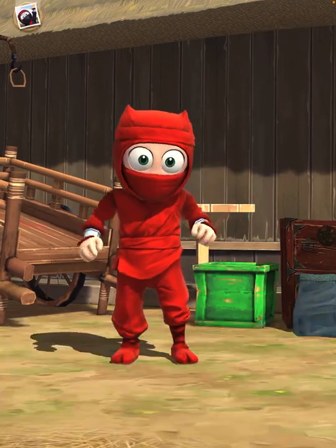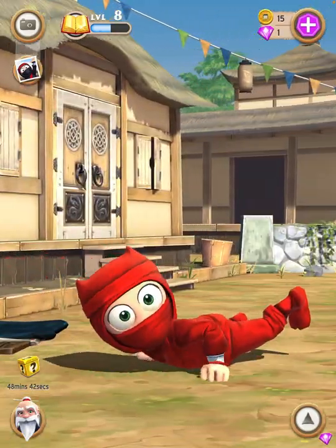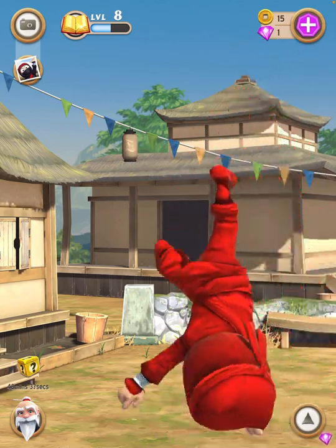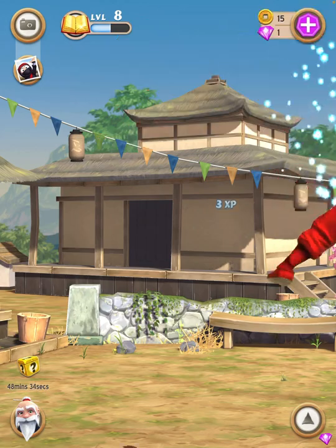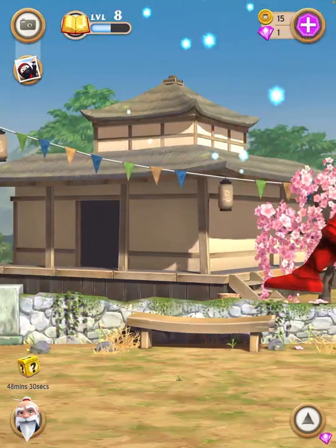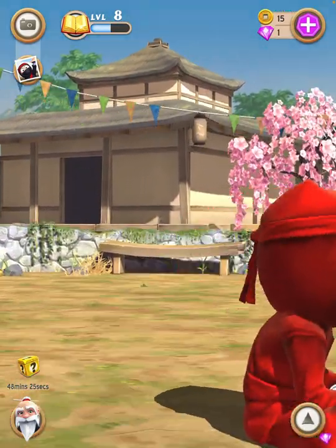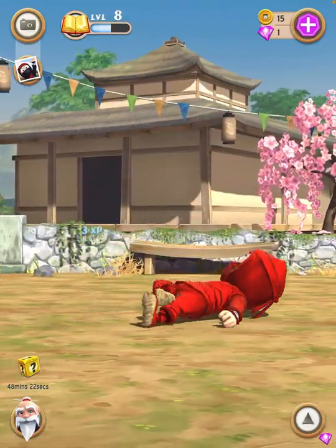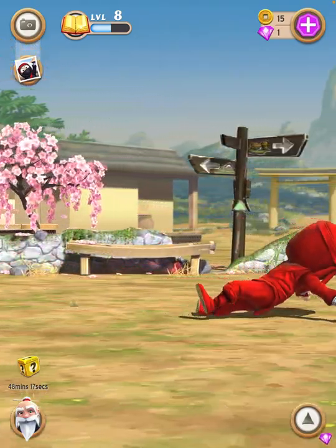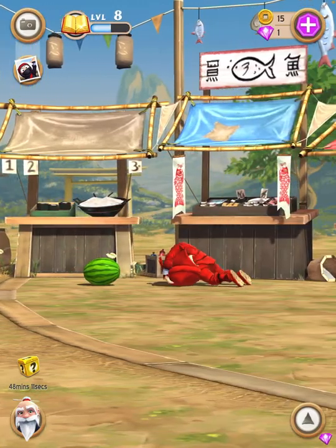Now he's a red ninja. You can also drag him by the feet — if you do this you can hang him upside down. There are so many things you can do. You can also tie balloons to him, which I can't get yet right now, but you get XP by playing and throwing him around just like this. You can also flick him — look at that — you get XP by that too.